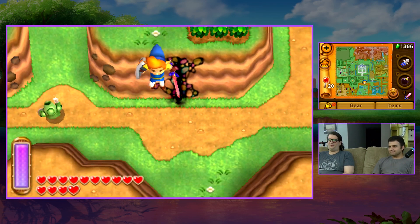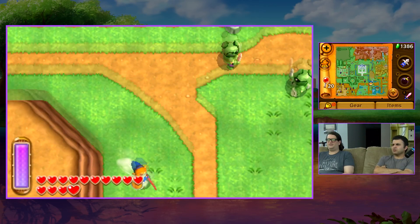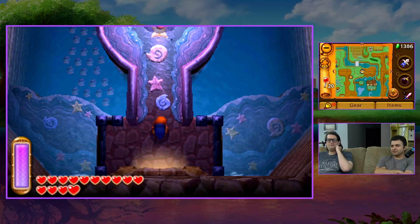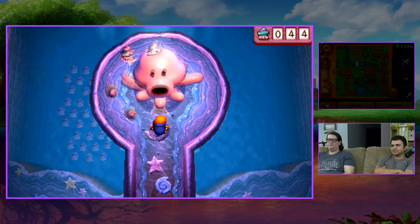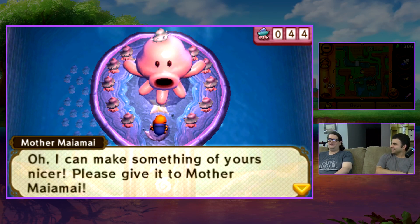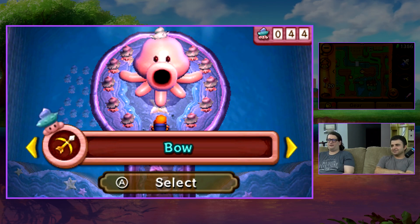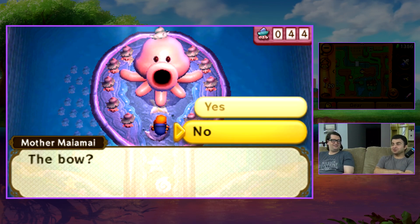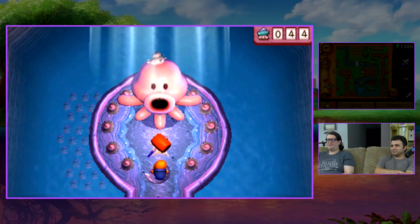We don't want to spend all our rupees in one place. We've got the ice rod and fire rod still available, so all we've got left is Skull Woods, Turtle Rock, and the Ice Palace. We have to pick up the rods. We've got a lot of Maiamais — should we upgrade? Let's do the bow and the hammer.